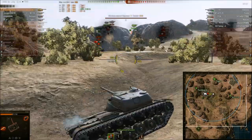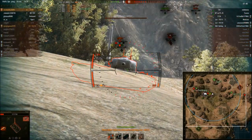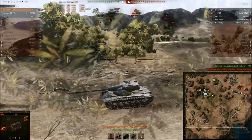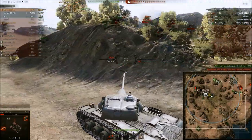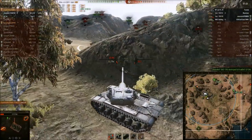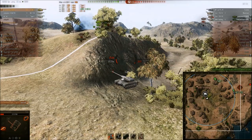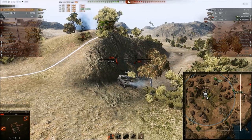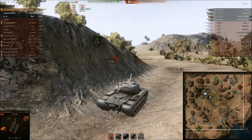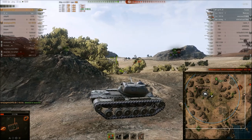I got some movement in there but I was unaware of the poor gun depression. To be fair I was talking on the phone and playing at the same time, which isn't ideal. Arty nuked me again for like the fifth time this game. I'm really pissed off - all they do is sit there and click a button, raining shells at me. I feel like the fact that they can shoot me while I can't shoot them is very, very annoying.